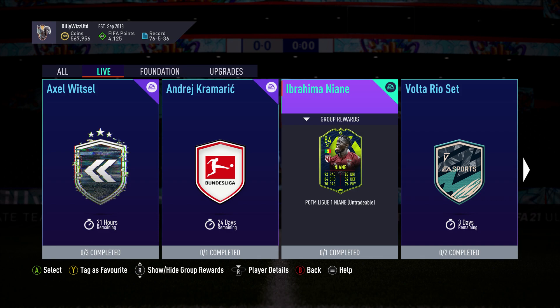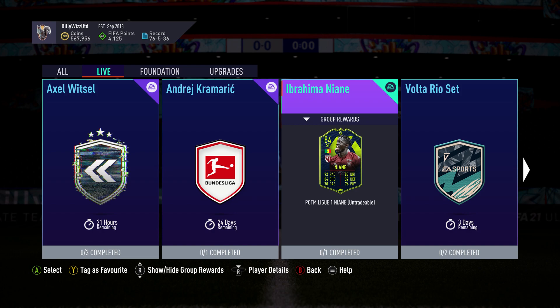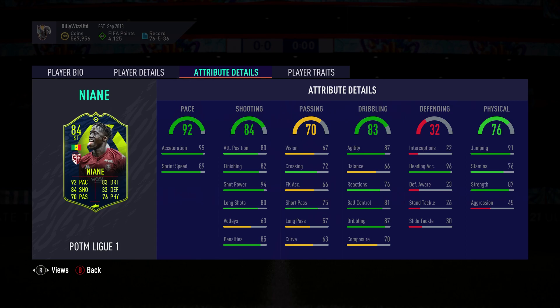MillieWizGamer back online and we are doing Ibrahimi Naini, the player of the month in the French Ligue 1. Let's have a quick look before we go into it. It costs around about 43k, 44k. Not the cheapest but not the most expensive either. He's got 3-star skill moves, 3-star weak foot, high attacking, low defensive work rate. He's 6 foot 2, so that's quite cool.